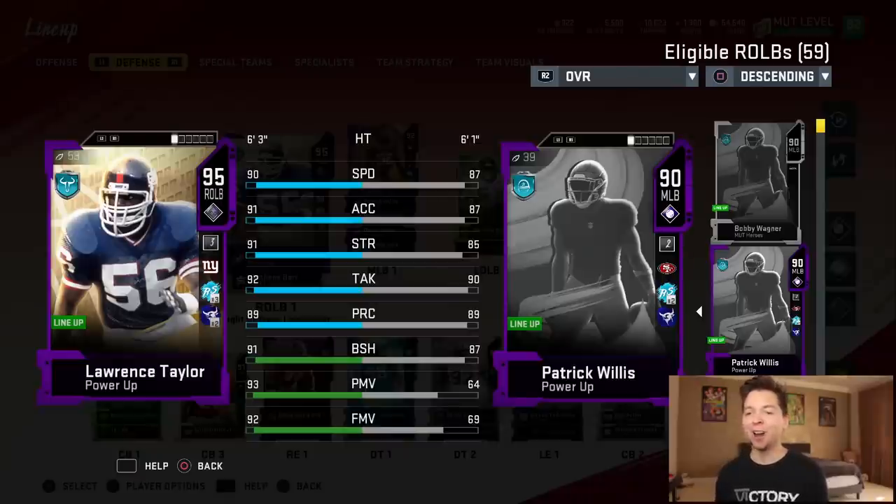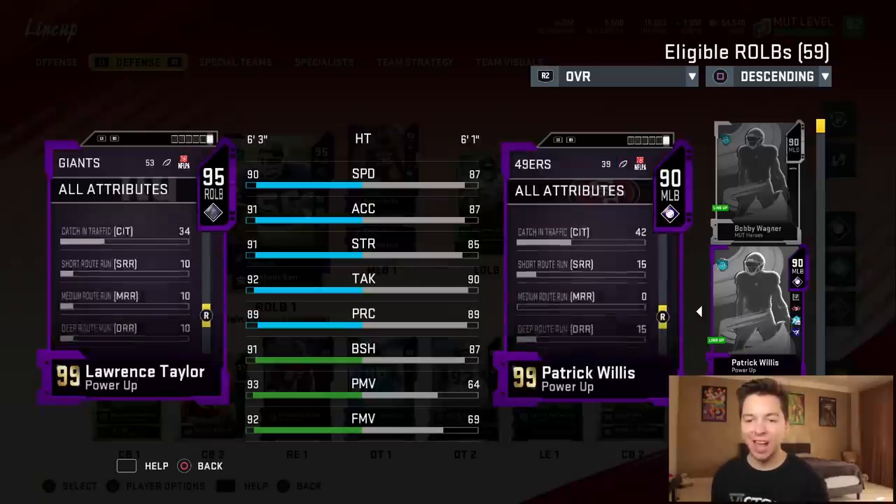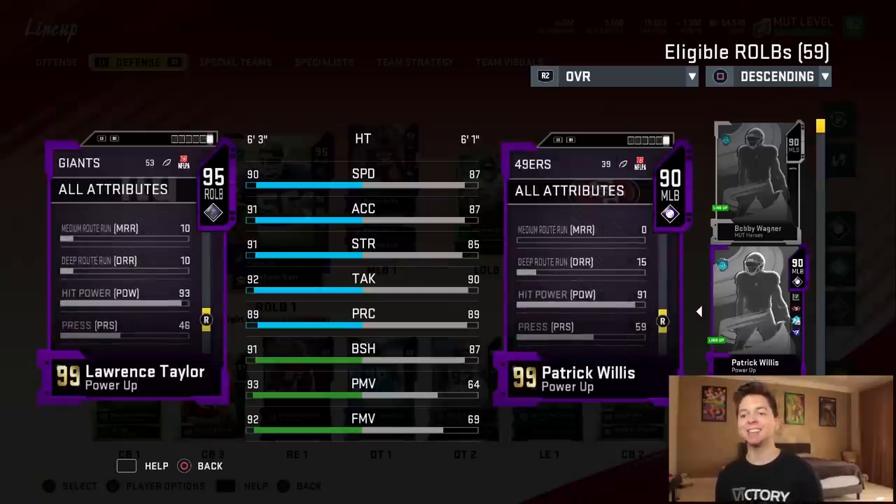Then we got NFL 100 Lawrence Taylor. Look at this card: 90 speed, 91 acceleration, 91 strength, 92 tackling, 89 play rack, 91 block shed, 93 power move, and 92 finesse. Where's that hit power at? There it is — 93.